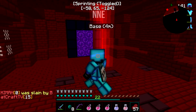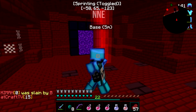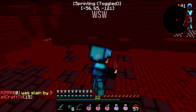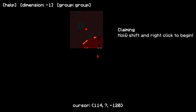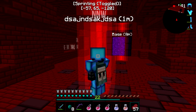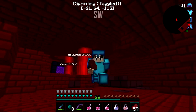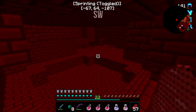You cannot press B in Nether or End to set a waypoint because it doesn't work. You have to open up your map by pressing M, have it up like this, right-click it, type in whatever, spam enter, and there's your waypoint. You have to right-click your red arrow or it will not work.